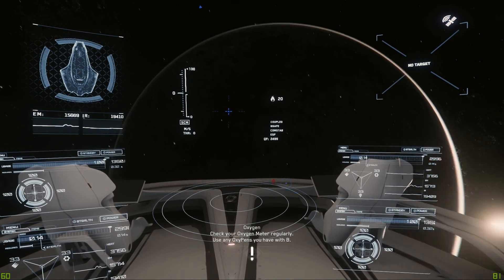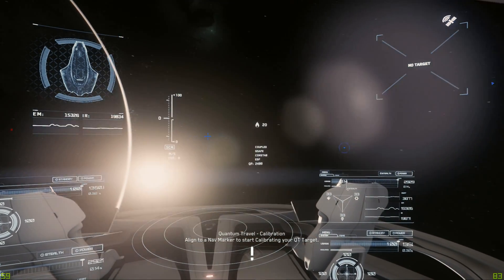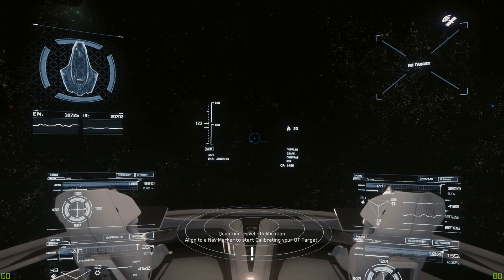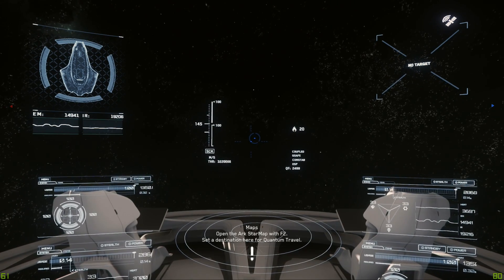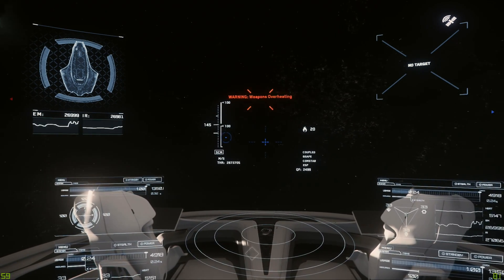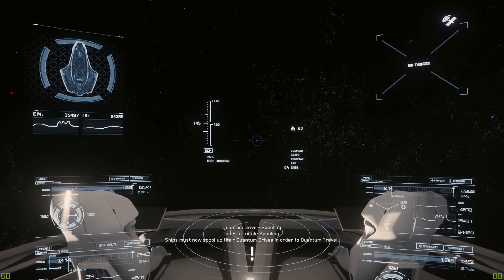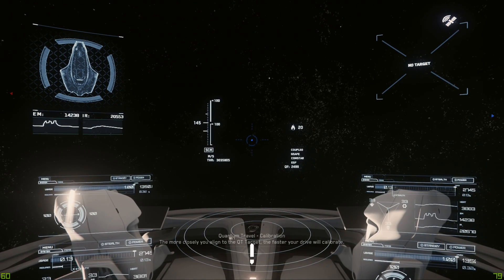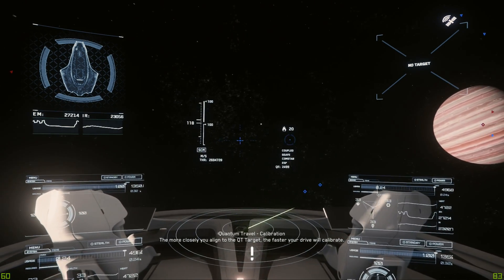Performance has definitely increased and there may be several reasons for that. I try to keep everything as stable as possible so that any variation can be attributed to the performance update. Let's see if the weapons work in the same way — the weapons are still overheating pretty fast in this ship. Definitely not a ship you want to get caught in a dogfight in. But why would you dogfight in a 600i?